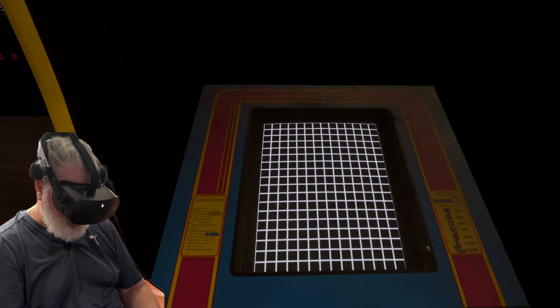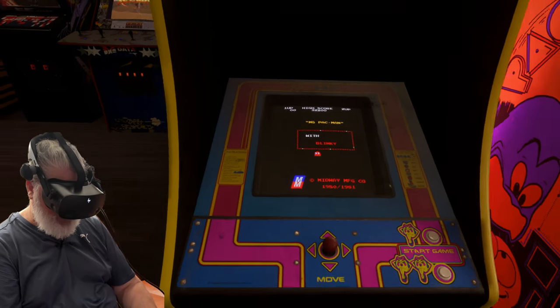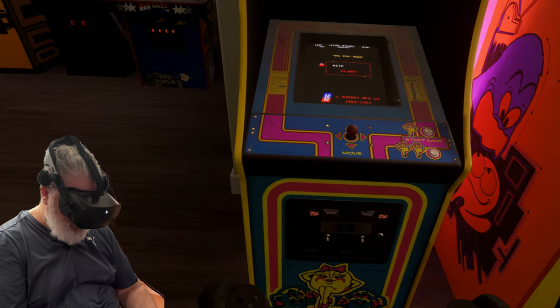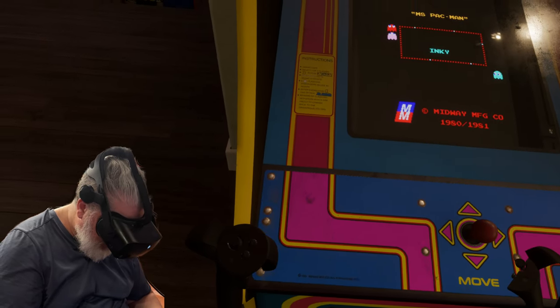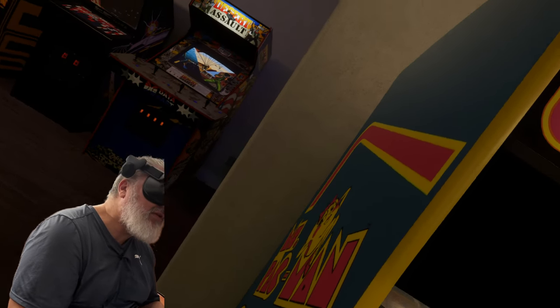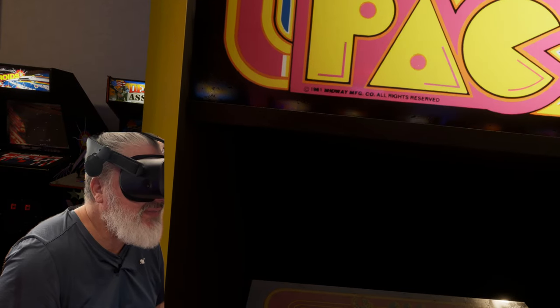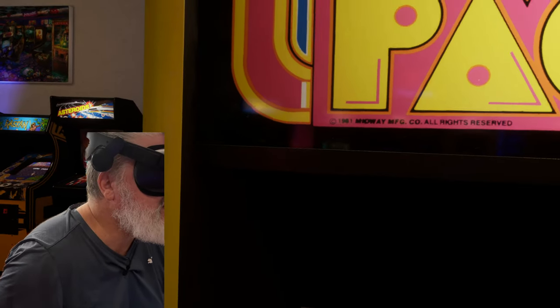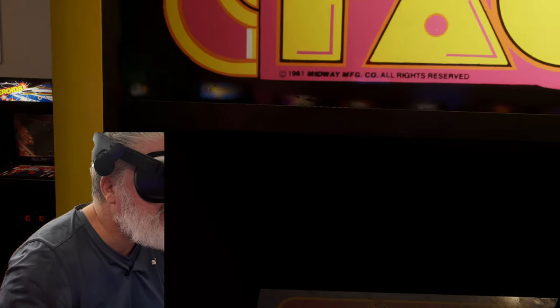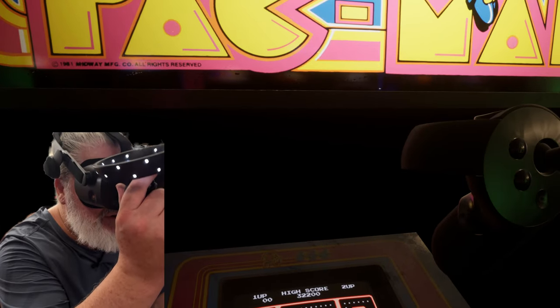We've got more of the same gameplay with just a few little unique elements. Just having a quick look at this cabinet in a little more detail because it's just gorgeous — loving the dirt, the detail. This marquee is incredible. Can you see those little divots in there? There's even a little dot of light — Half Deck, did you really do that? It's just real.